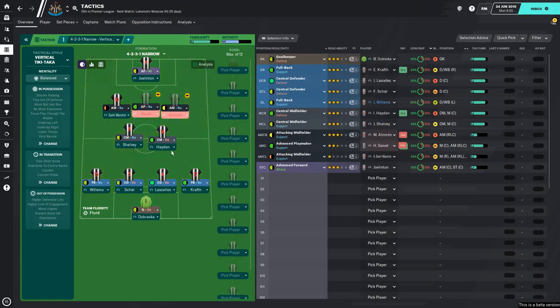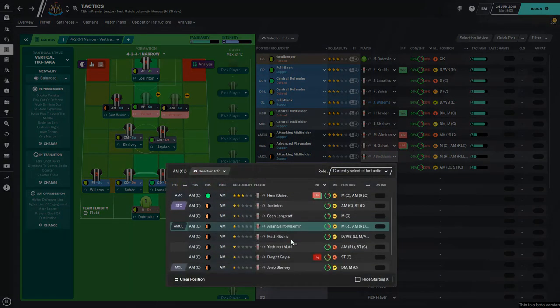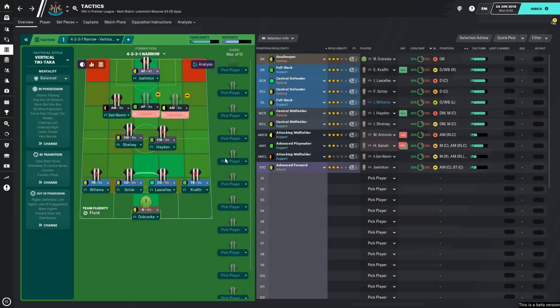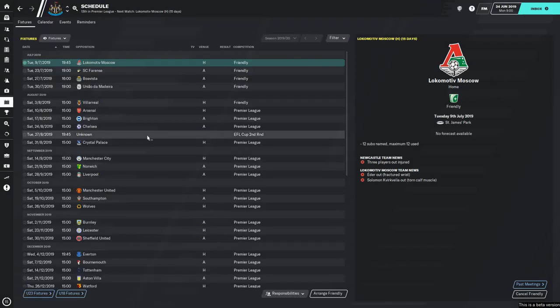Okay, so this is the system that I envisage playing. This 4-2-3-1 vertical tiki-taka system is what I'm hoping for. It might work, I'm hoping it does. We're going to try and play out of defence. What I'm looking for is always triangles - I want triangles all over the park so we can hopefully split the space. I'm hoping Almiron and Saint-Maximin can contribute, though we haven't really got the third attacking midfielder we'd like. Maybe Sean Longstaff long term could be the man, and Muto as well. We'll get to the Lokomotiv friendly and see what position we're in.